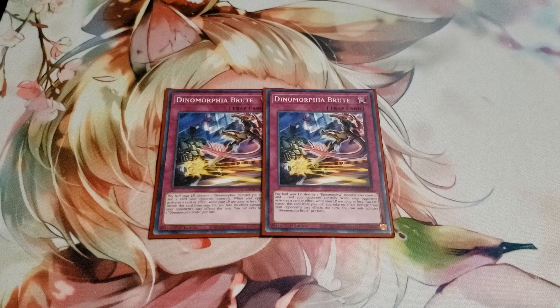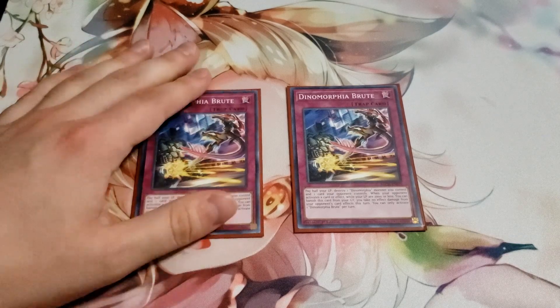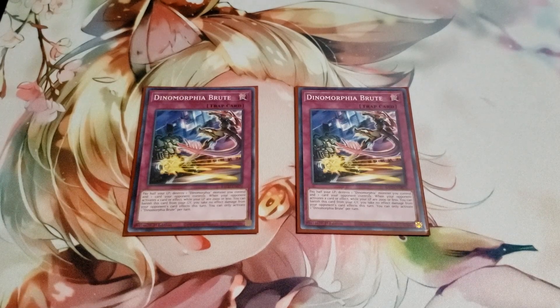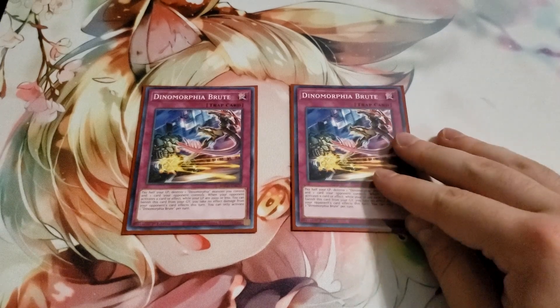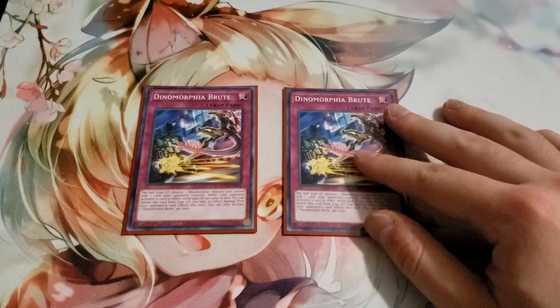Two Dinomorphia Brute — this is one of the best interrupts for the deck. Normal traps are especially good because Kentragina can banish them from your graveyard to get their effects. Brute lets you destroy one of your Dinomorphia monsters to destroy one card your opponent controls — a really good pop that interrupts your opponent. Destroying your Dinomorphia monsters is oftentimes free because they'll just float into each other and proc that effect, snowballing very quickly. It's like a Raigeki Break that costs half your life points but procs your effects. Two Brute feels like the right number.